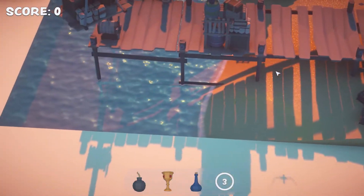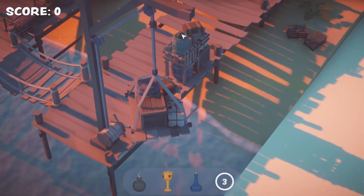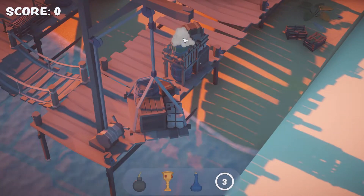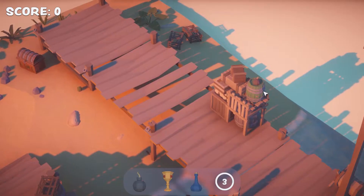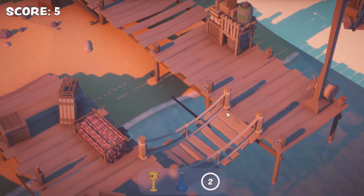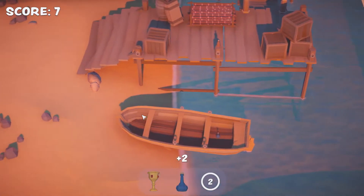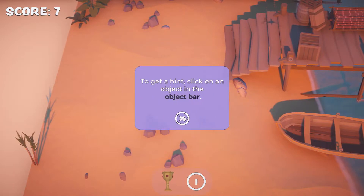You can go really in depth or zoom in. That was blended in very well. That counts — I've got it. Now we just need a bottle and a cup. I found the bottle in the boat. Try using a hint to find the last one. Okay.